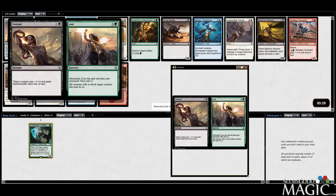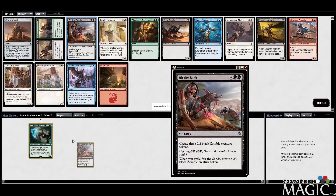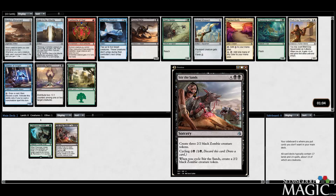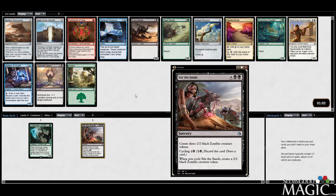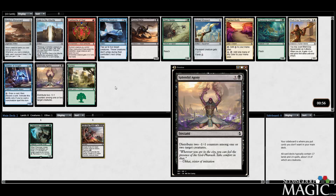Destined to Lead — quite a few comments about this card. I think it's good; I like it. I haven't been abused by it too badly yet, but I definitely see the value of it. There's a Giant Spider, a Pouncing Cheetah, but we probably take the Splendid Agony, which I think is the best card in this pack. I've been pretty impressed with Splendid Agony in general.